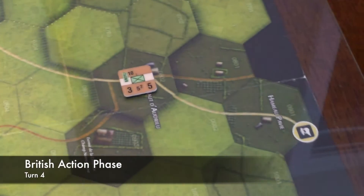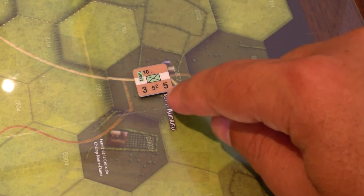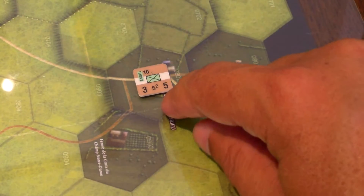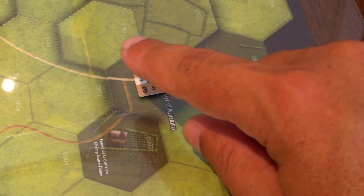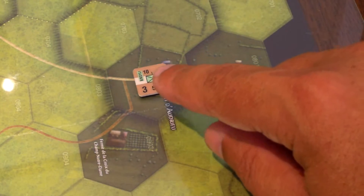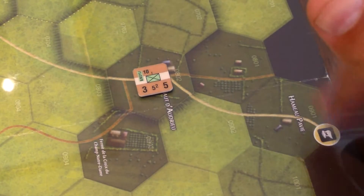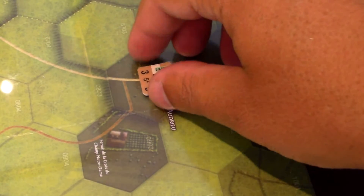British action phase. Let's try to recover this guy. He has to roll a six — modifiers: he's in a village, plus one; he's four or more hexes from the enemy, plus one; he's not adjacent to an enemy unit and does not have an enemy unit in line of sight, plus one; he can trace supply, so no negatives. It's a plus three, looking for at least six. Roll a one. That's sad. I want to get that point back.